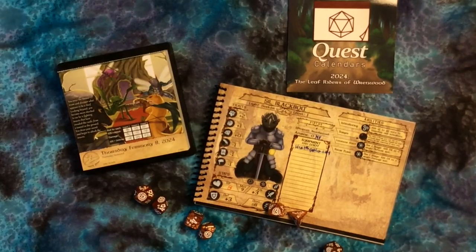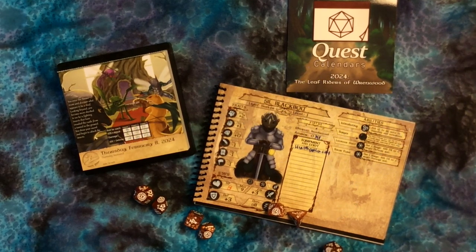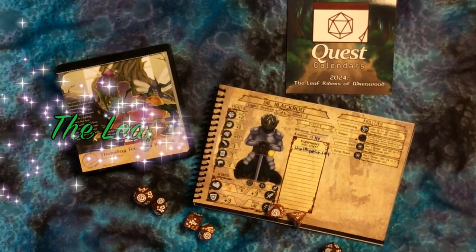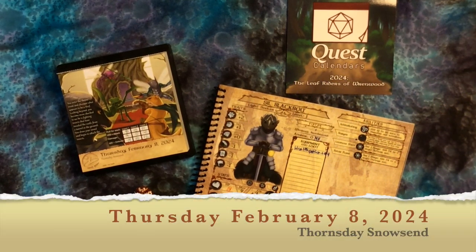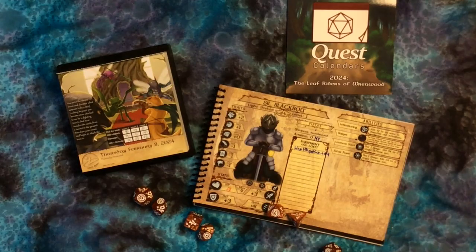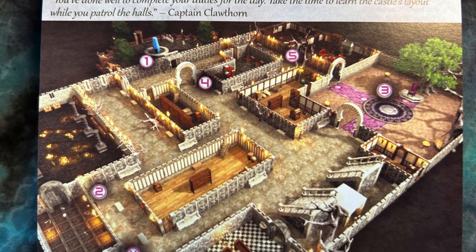Welcome back friends, this is Barnman and the Aleo 77. We are continuing Quest Calendars 2024: The Leaf Riders of Renwood. Today is Thursday, February 8th, 2024 — also known as Thorn's Day, Snow's End.